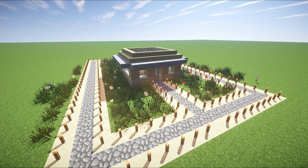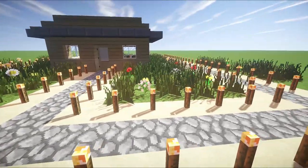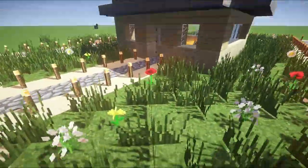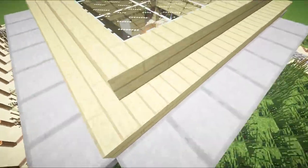Hello ladies and gentlemen, what is going on? It is me T7 Gaming here with another episode and today we have a house tutorial. We have this nice little birch and sandstone kind of combination. I really like what this is doing. It's a nice little home, I like it a lot.